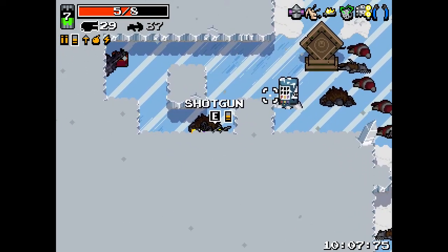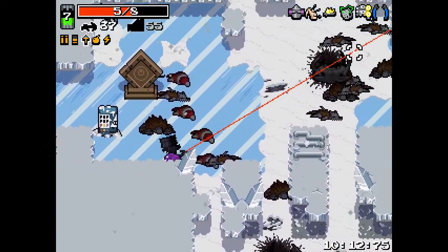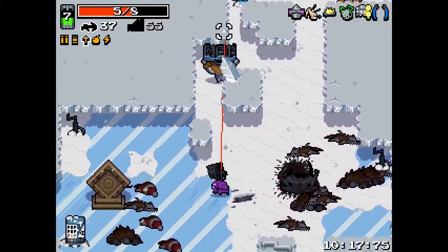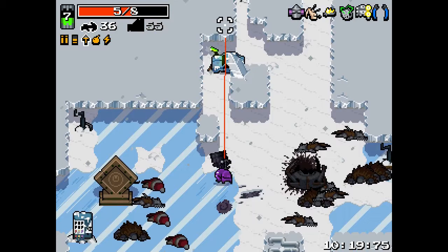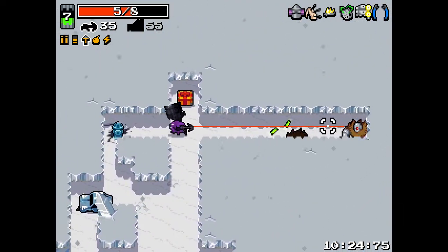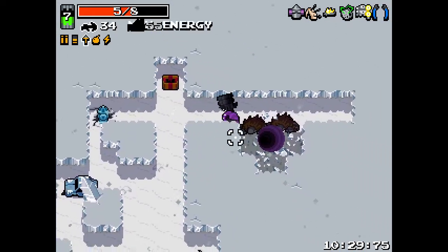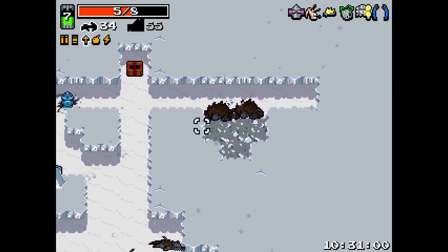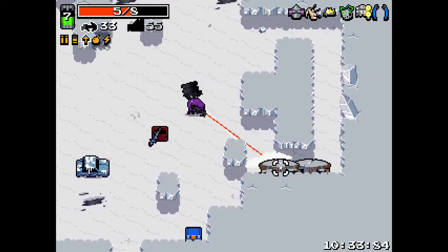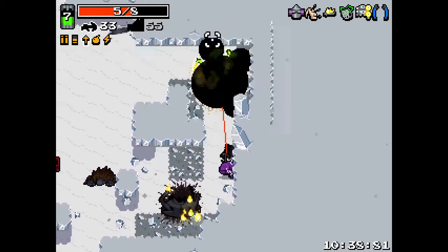I'm actually going to go with the super bazooka because we have boiling veins, and it can actually one-shot - I think - a little hunter. I'm not sure it can one-shot, but it deals a massive amount of damage. We just need a good spawn and clear these guys.